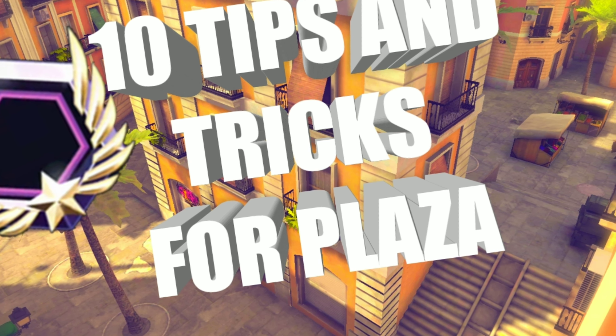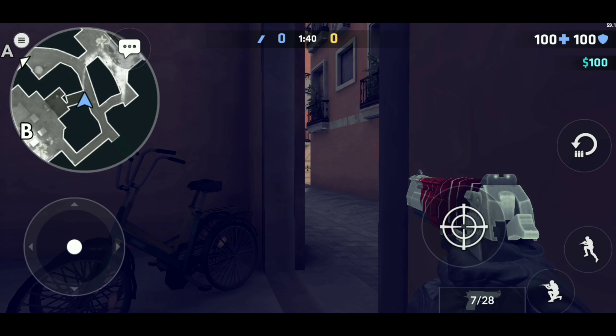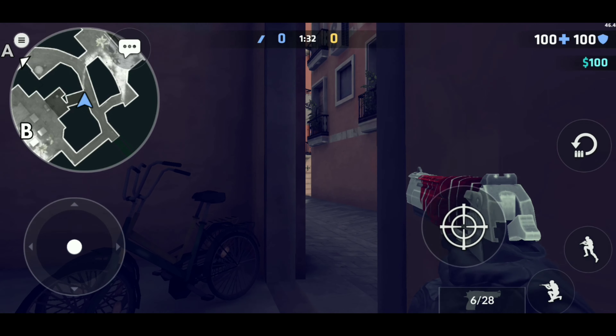Tip number five is for CT players who want to rush B long and then go to house. Spawn, rush B long to check it, then go house. This gets you easy kills on players pushing through the mid stairs and on players pushing B long who think it's clear. They'll push B long trying to go house but won't pre-aim your position, giving you a free kill.